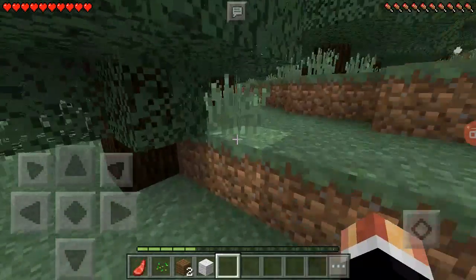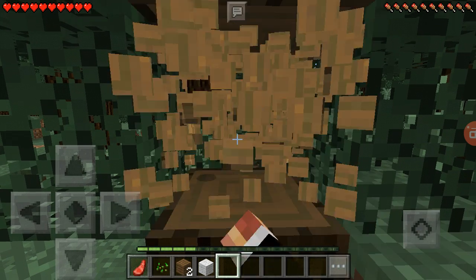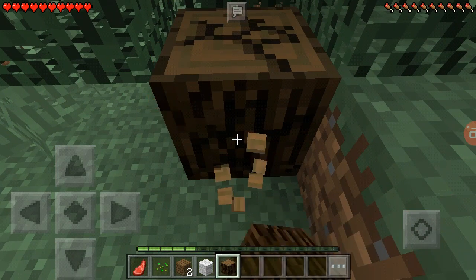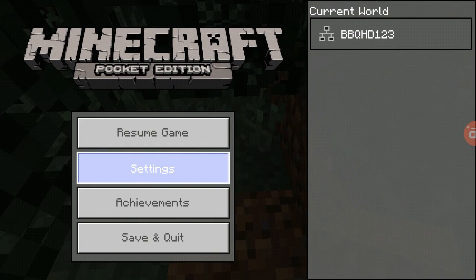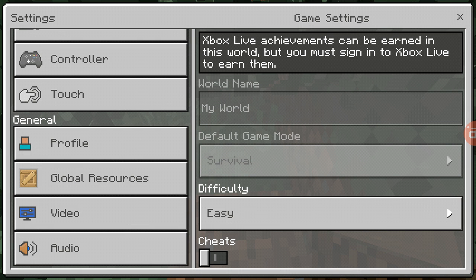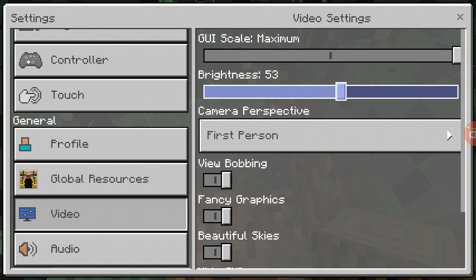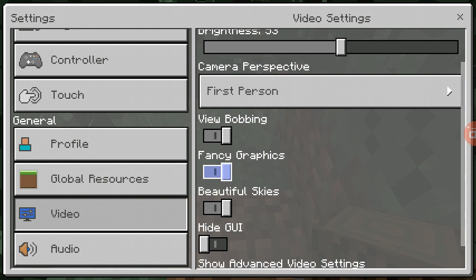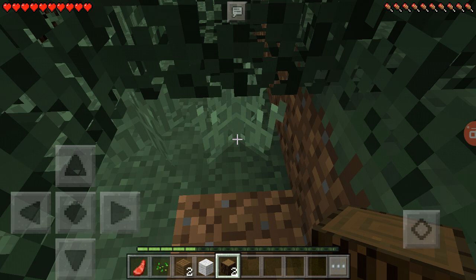Let me just cut down this tree and all will be good. Hold on a second, let me turn down my settings — things are really lagging here. Brightness can go down, view bobbing, fancy graphics — beautiful skies.